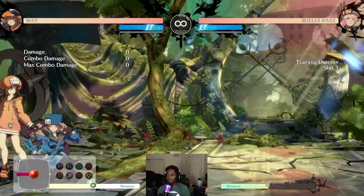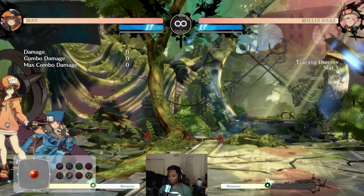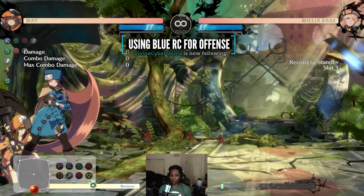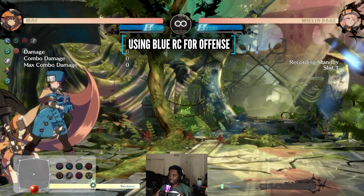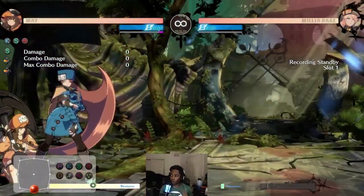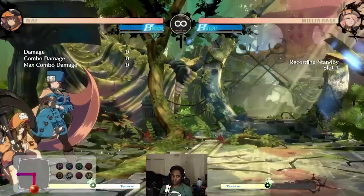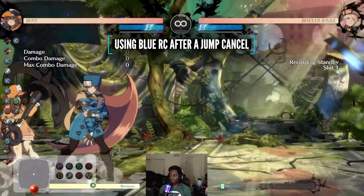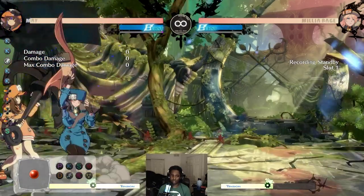So what do you use BRC for? The first thing people found a really good use for is offense — you can set up offensive situations with this. The reason why this works even though my opponent is in block stun is because I'm not directly attacking them. There are little ways to work around this baseline restriction: if I do RC here I'll always get Red, but if I'm not doing anything while my opponent's in block stun, I can actually get the Blue Roman Cancel. The first application is that it extends blockstun so you can set up mixups — you can do a low, for example. Normally with Milia there's always a gap, but thanks to the additional slowdown you can close that gap.